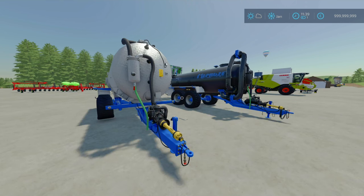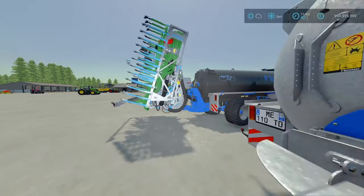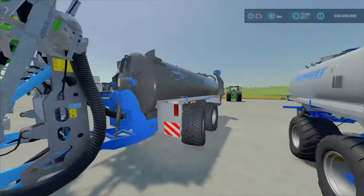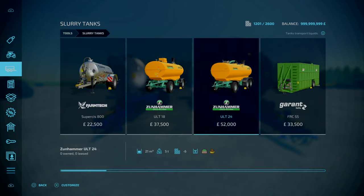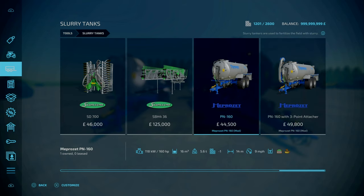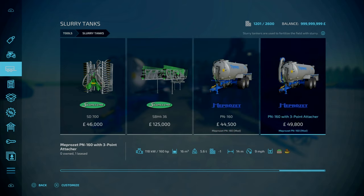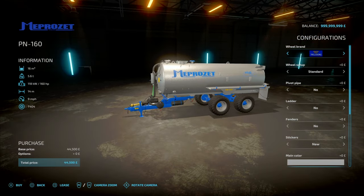Now for the Meprozot PN160. This is by JMZ — 27.09 megabytes to download. What we've got here is a slurry tank and slurry distributor. This comes with or without a 3-point attachment. You'll find this under tools, under slurry tanks. Base price is $44,500 for the PN160 with a 3-point attachment, going up to $49,800 for the other version. Each is 5.6 tons with a 60,000 litre capacity. Working width of 40 meters at 9 miles an hour.